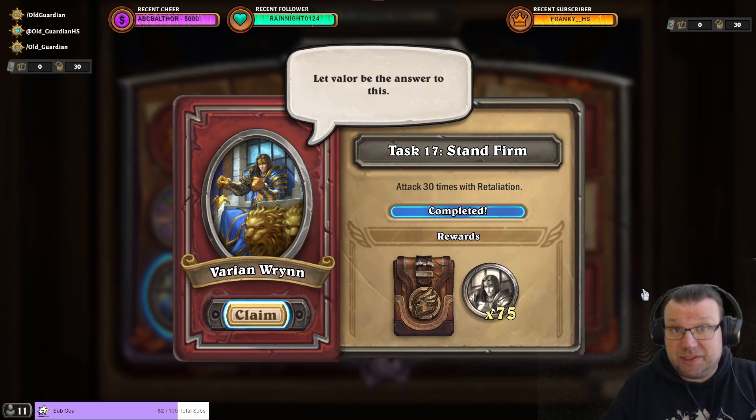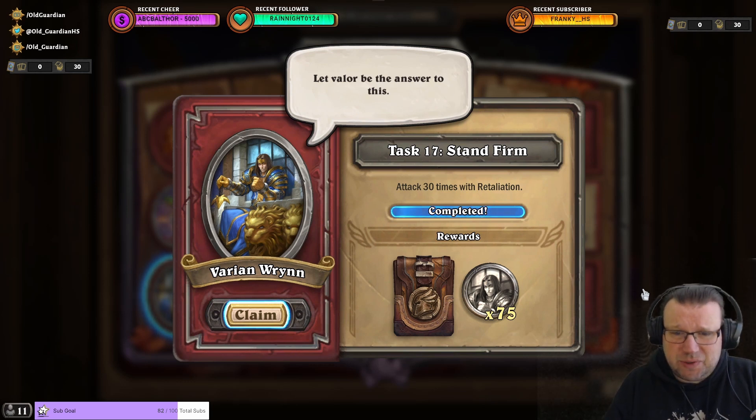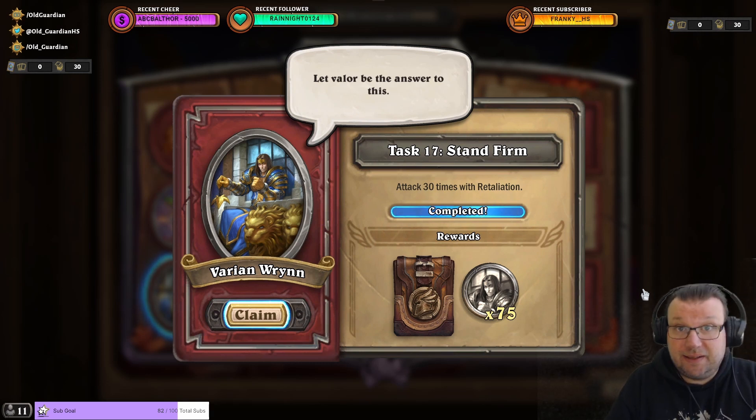I originally started doing this just grinding Heroic 1-1 with my other tasks, but 30 times with retaliation hits a bit slow because you actually have to be attacked for retaliation to happen, and not all encounters include any attacks. So Varian was progressing, and that's an option if Varian is far ahead of your other daily tasks — you'll eventually get it done. But there's also a faster way, and this is a Hyena Alpha task.